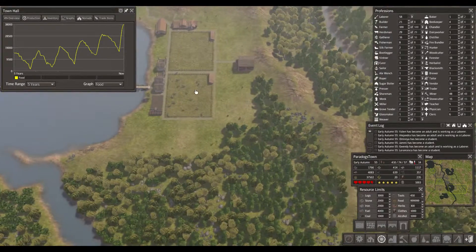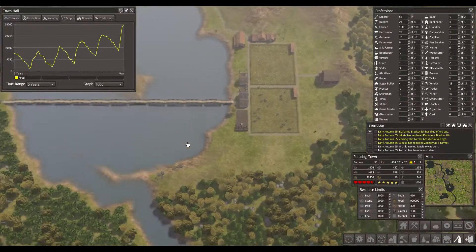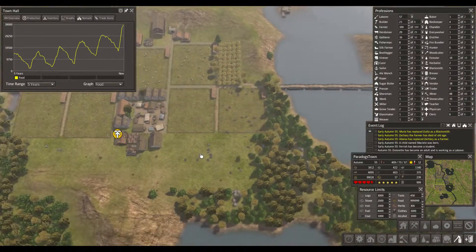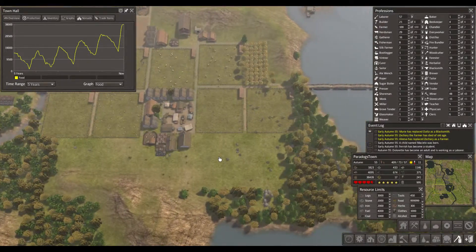Houses are starting to get built here. So let's go ahead and chop down some more stuff here. All of this has got to go, all of this down here has got to go. Just hoard some resources — all of this has been hoarded. It never goes away, it never goes bad, so you can just stack it up.